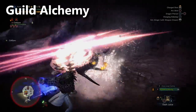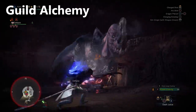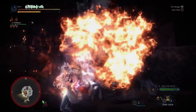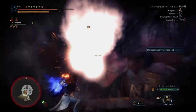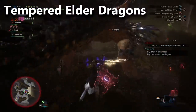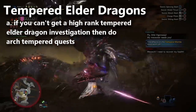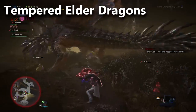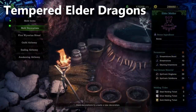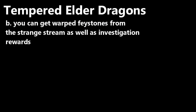That means you're probably going to jump over to 'The Name's Lavasioth,' and if you don't have that, maybe Greatest Jagras. If there's no festival at all and you want to farm for Mighty Bow efficiently, you'll want to go back to High Rank and farm Tempered Elder Dragons. Alternatively, Arch Tempered Elder Dragons also give Warped Face Stones, plus Stream Stones. The Elder Melder's Strange Stream lets you trade those Stream Stones and High Commendations for Warped Face Stones.